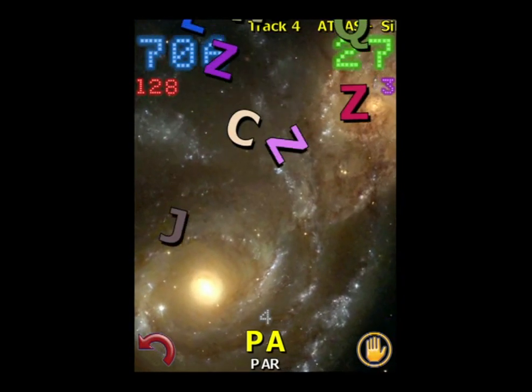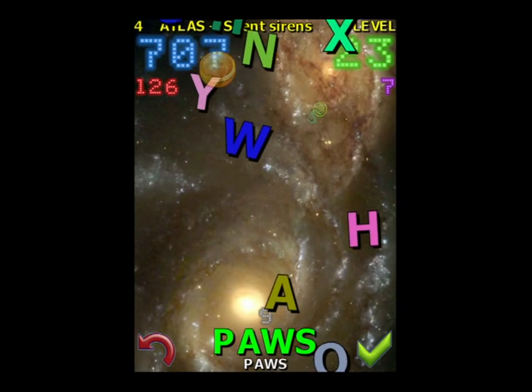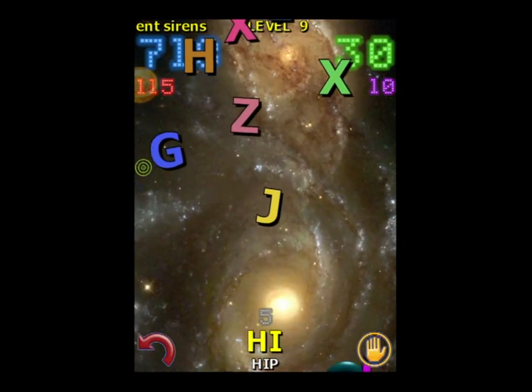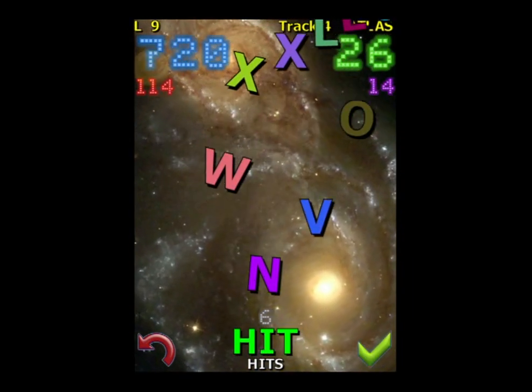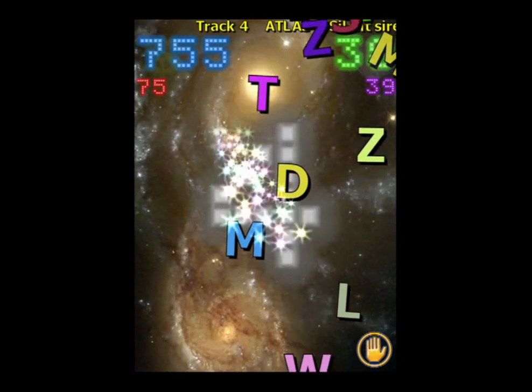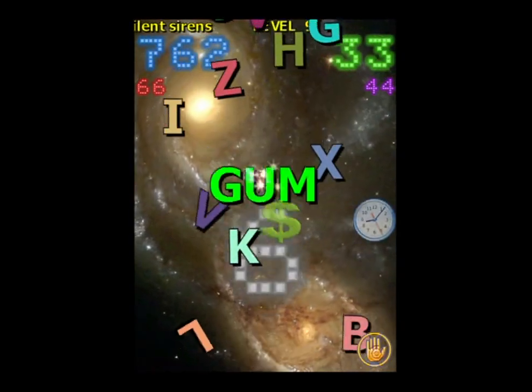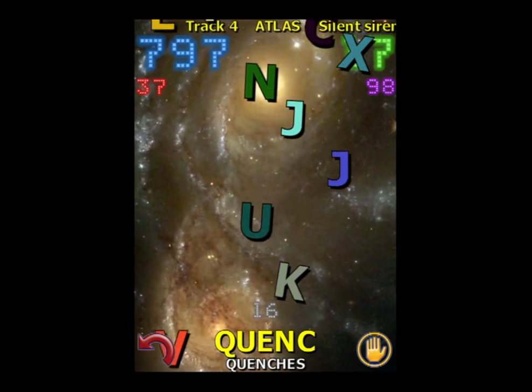There are lots of statistics on the main menu. We're at level nine now and the game continuously gives you different tracks. There are also different backgrounds, and you don't have to have the background spinning — you can have it stay still. You can also set how the letters fall, and I'll show you some of those settings in just a moment.